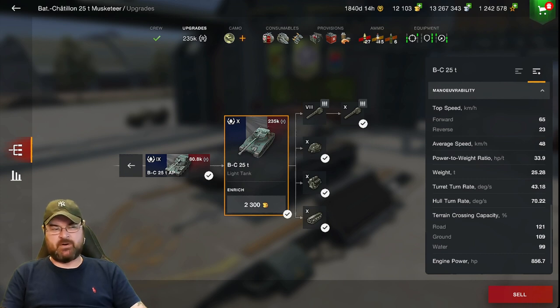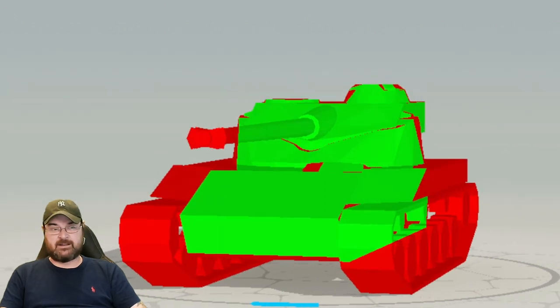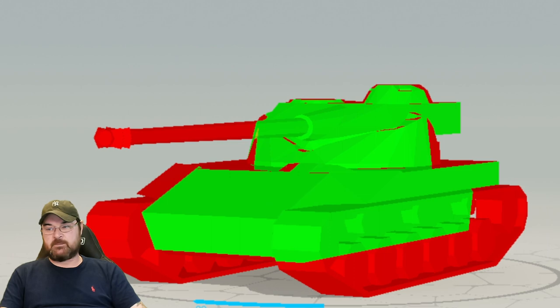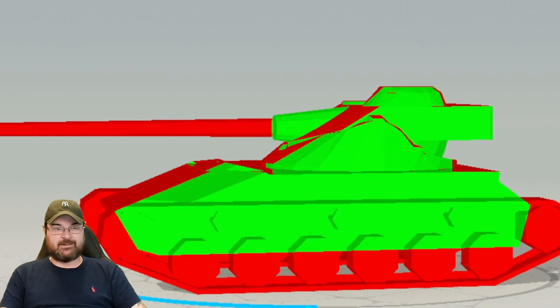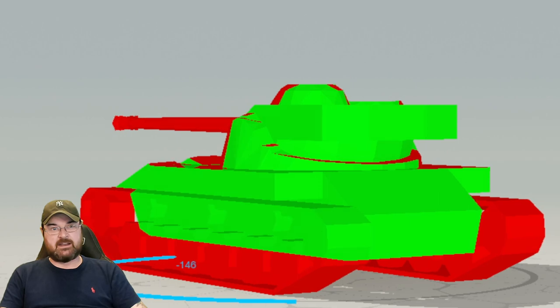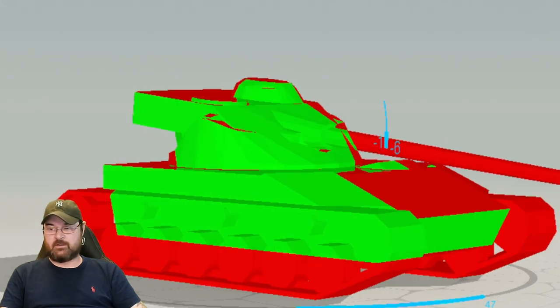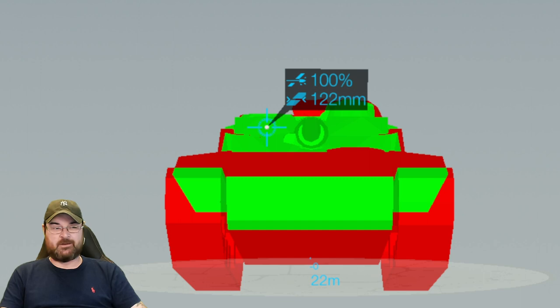So where is everybody struggling? Most people struggle with the armor — it is the biggest Achilles' heel of this tank. It is paper thin. You will get those troll bounces, especially when you're running away and people try to smack you. But for all intents and purposes the Bat Chat is paper thin. When it's angled you're going to get troll bounces, but nine times out of ten it's just going to be sliced in half. This is it facing a Type 71, the go-to heavy tank in the game at the moment — clearly the meta. Good depression of 6 degrees helps a little bit, but the turret is still wide open, so it doesn't really do much for you.